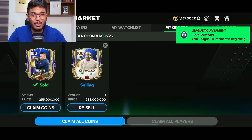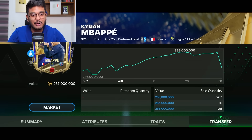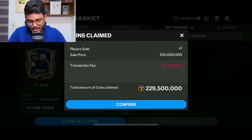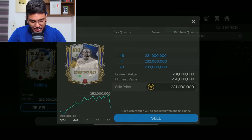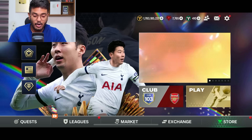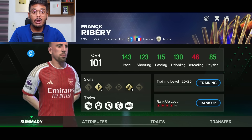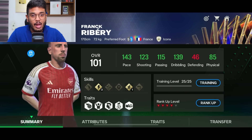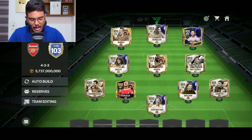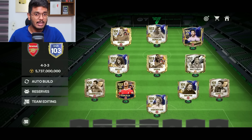I was able to sell Mbappe for 255 million coins despite lots of supply — great news. Also trying to sell Robert de Carlos since he was surplus anyway. Back to 1.7 billion coins. All players have been trained to max. Ribery's stats: 143 pace, 120 shooting, 115 passing, 139 dribbling, and 85 physical — a crazy good card. Messi stays as my right wing striker and I'm not changing R9 unless a better icon comes.